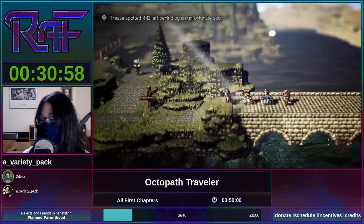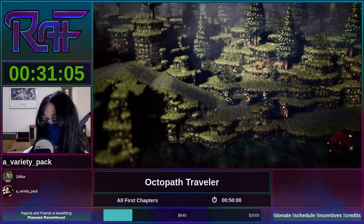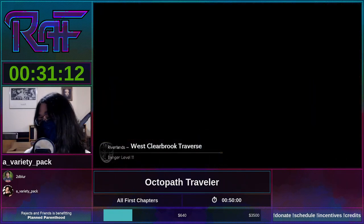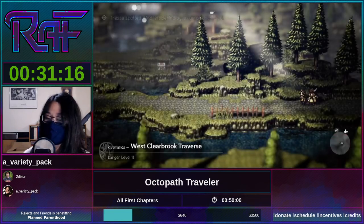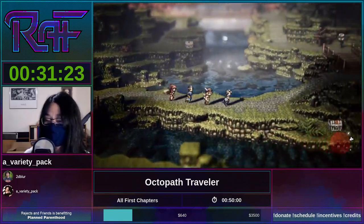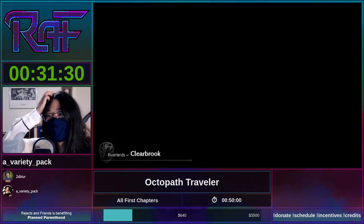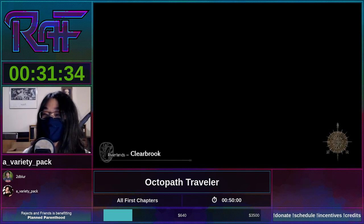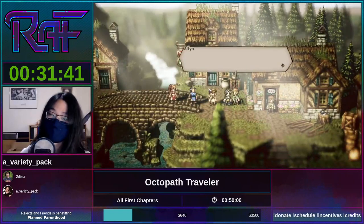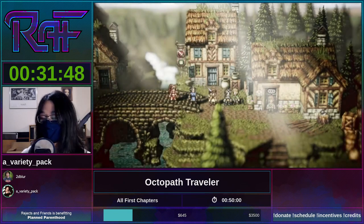Something this game did immaculately is the water texture — it is so pretty. I don't understand how we got Scarlet and Violet and Legends Arceus, and this game exists with such beautiful water. Anyway, we're making our way to Clearbrook — hometown of Alfyn the Apothecary. In runs where you have a lot more party members at higher levels, he's absolutely busted, but he's a little bit useless in this particular run, sorry to say.